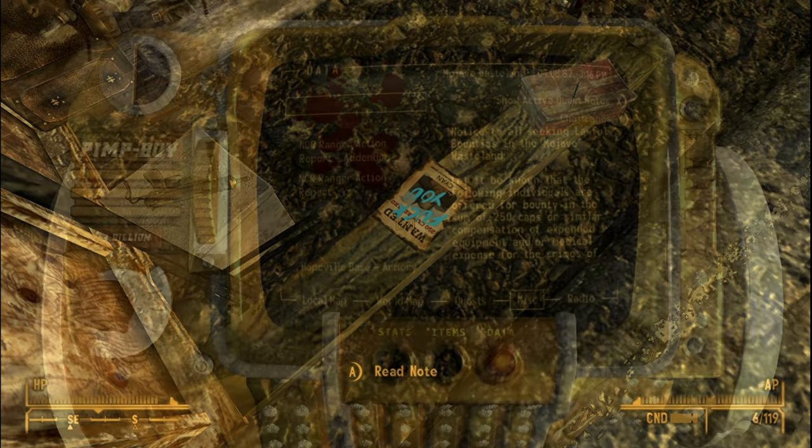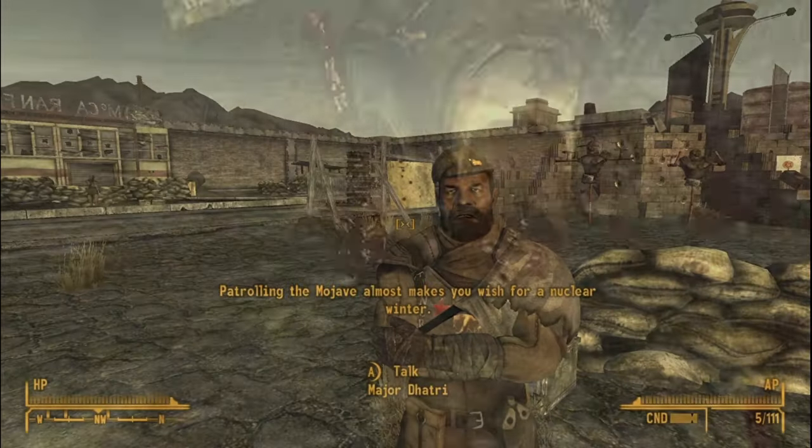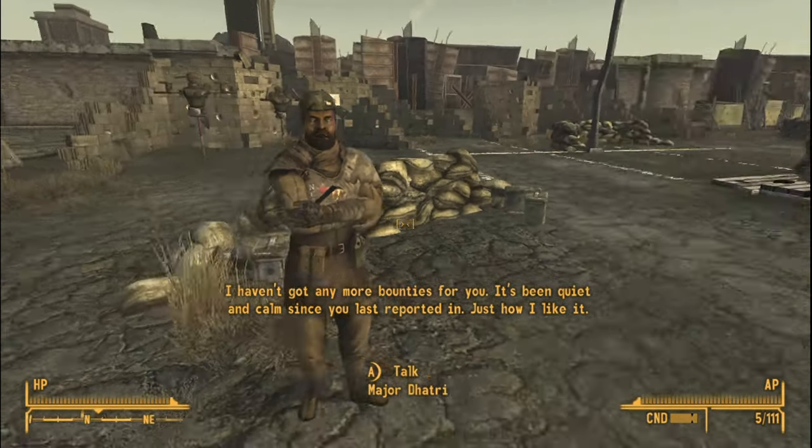There's also a note in her camp with a bounty on her head. I did kill her and went to Major Daughtry for the reward, but he kept saying he doesn't need my help anymore.